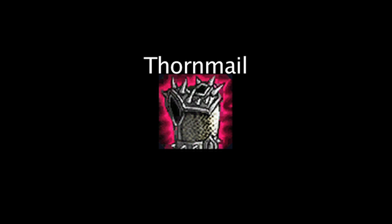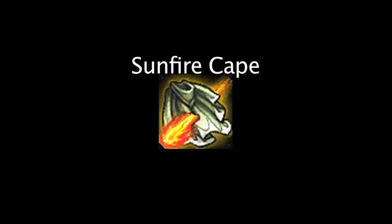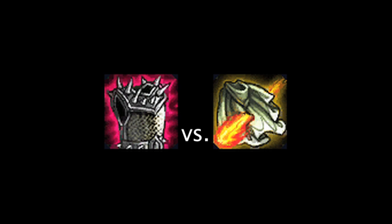In League of Legends, Thornmail is an item that grants armor and will return magic damage when the champion who purchased it is auto-attacked. Sunfire Cape is an item that grants armor and health and will deal magic damage to enemies near the champion who purchased it. On today's episode of LolMath, we'll be comparing the two to see which item is more cost-efficient for its stats and damage dealing potential. Let's take a look at the items now.